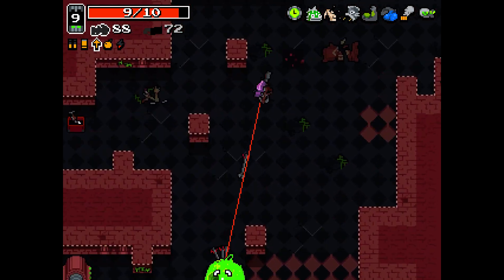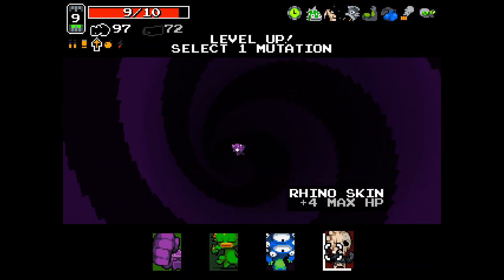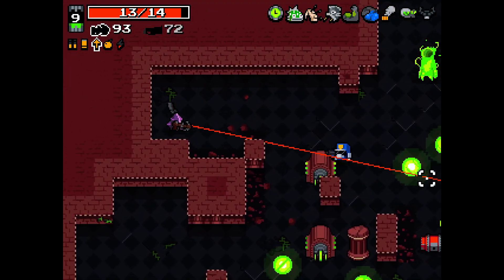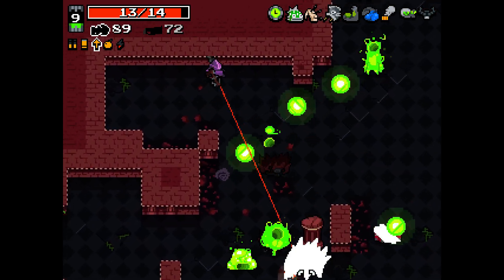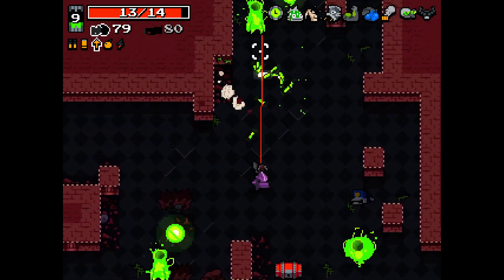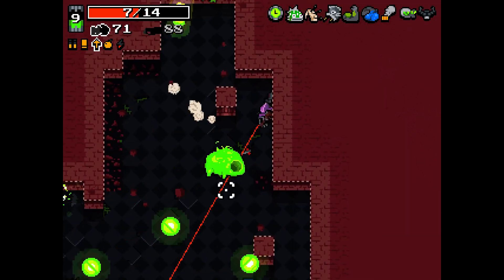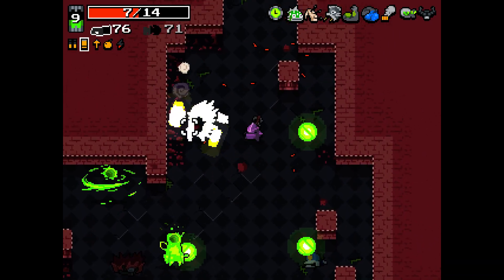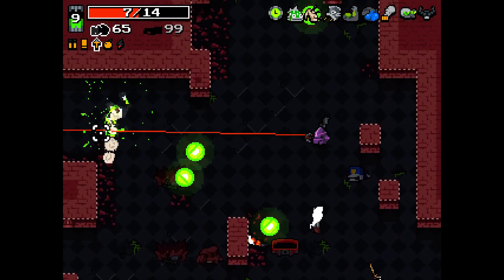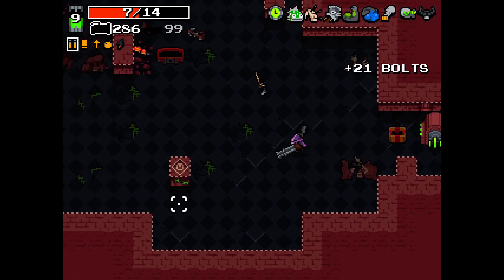I should be able to take just one of them. Splinter Gun doesn't help me. Four more max HP, I guess — no Scarier Face. Double Minigun will replace the Heavy Crossbow. I don't have Eagle Eyes, sadly. Gatling Slugger will stay just fine.